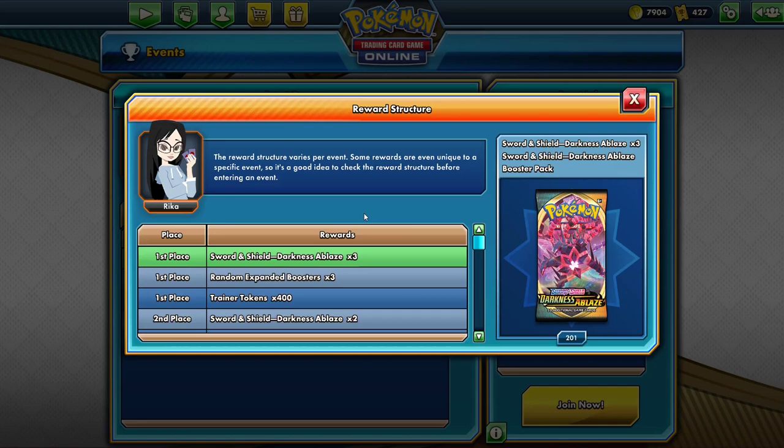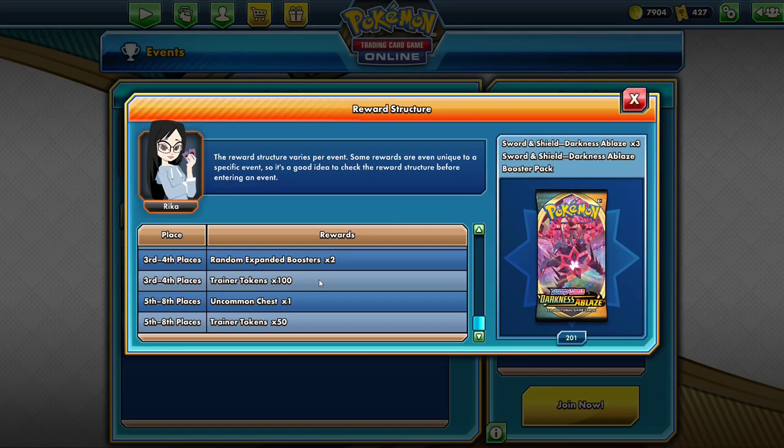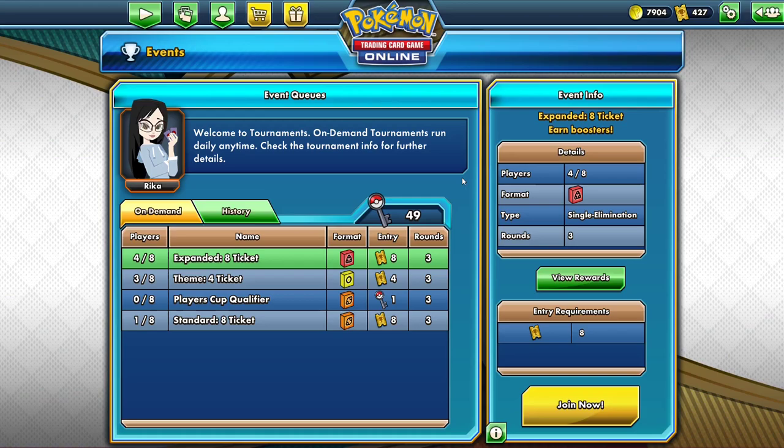So there's no messing around with that random stuff — you win the event, you get six booster packs of Vivid Voltage. In second you'll get four, and third and fourth will get two, so you're guaranteed just Vivid Voltage packs, and that will be at a time when Vivid Voltage is worth two to three times more than Darkness Ablaze. So if you want to grind events to get packs to trade for the cards you need, I would highly recommend waiting for new sets to come out.